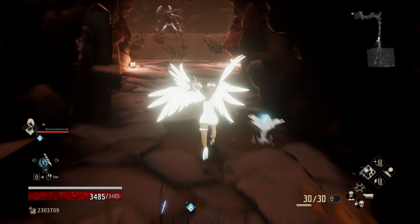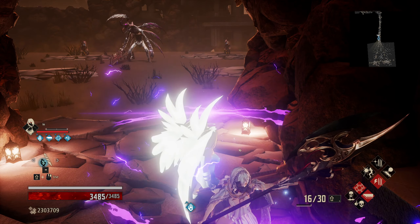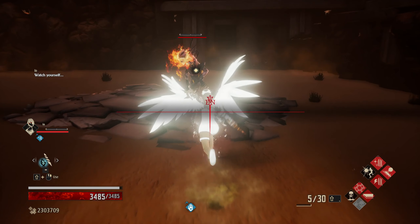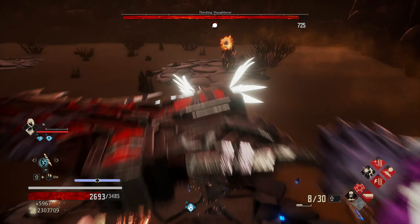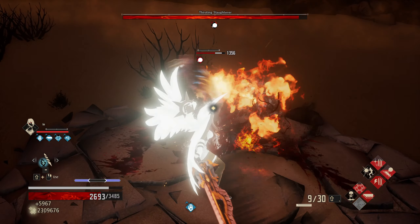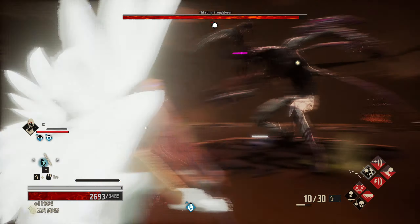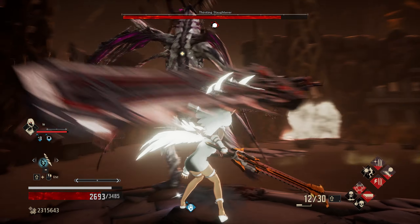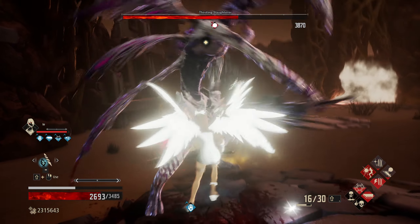Since he's also fairly weak to stun, you could do that as well. Let's see how fast we can take him out putting all his weaknesses to the test - it goes fairly quick. You can see the slow buildup there, which is very good.